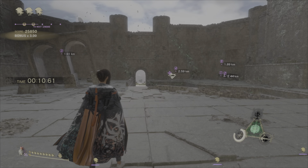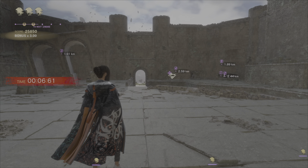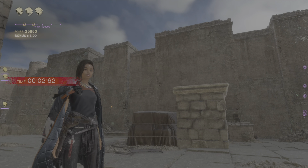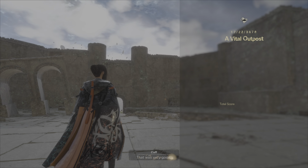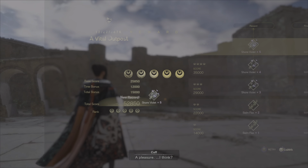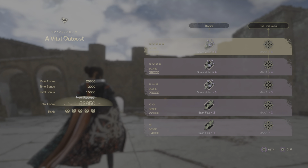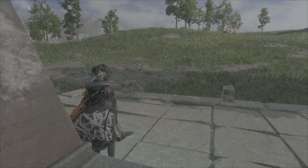At this point we just have to wait for the time to tick down because we've already completed the challenge. This should earn us a very nice high score — there's our base score, the time bonus, and the total bonus. That's actually a new record, and that's a five-circle gold circle score. Good to go.